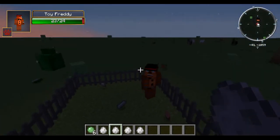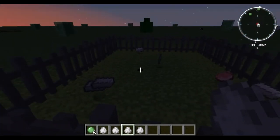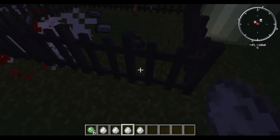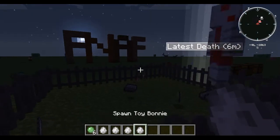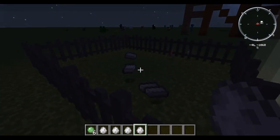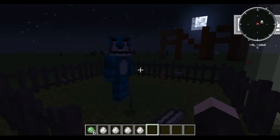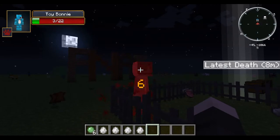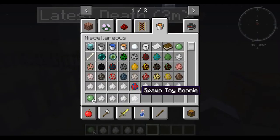Here's Toy Freddy — yeah, they have a lot less detail to them, but it's a toy version so that's why. Here's Foxy, wait — no, that's Chica. Oh, that's from Five Nights at Freddy's 2! And here's Toy Bonnie. Yeah, the toys are from Five Nights at Freddy's 2.